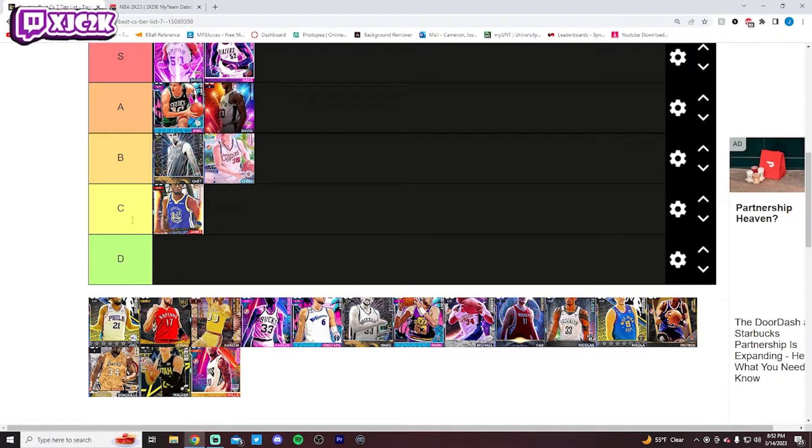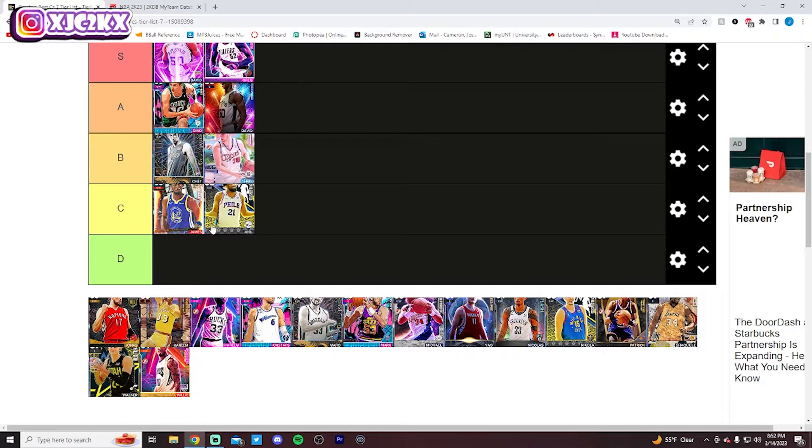Wiseman goes C tier, in my opinion, mainly because he's got a terrible release. Everything else about the card is very good, but I cannot stand his release, so I gotta put him C tier. Same thing with Embiid, honestly. Embiid's not quite as good of an all-around card as Wiseman — probably has a slightly better release, but still not a good release. Not a big fan of Joel Embiid this year in MyTeam either, so he's gonna go C tier as well.